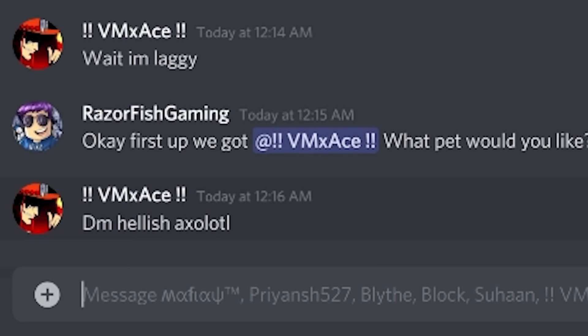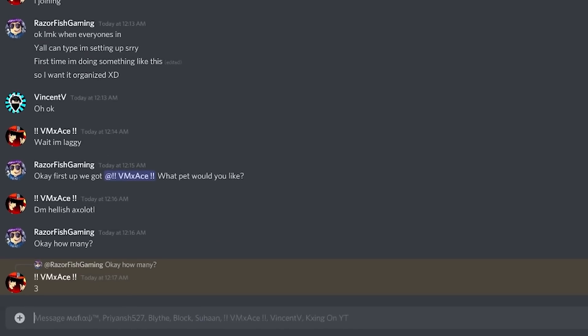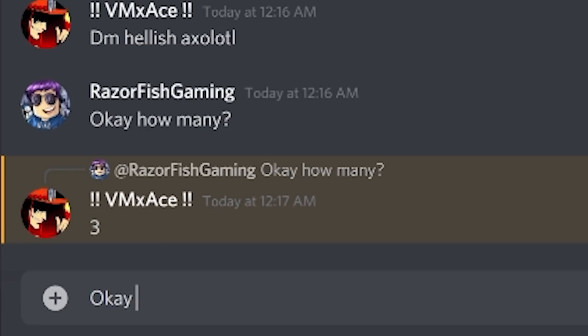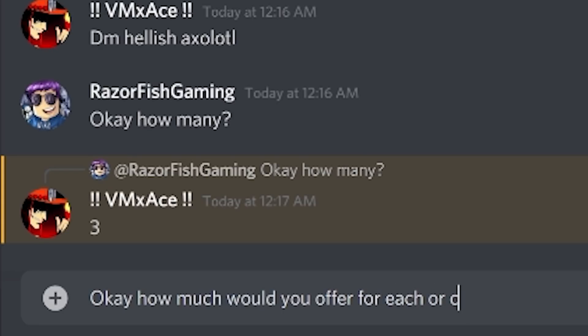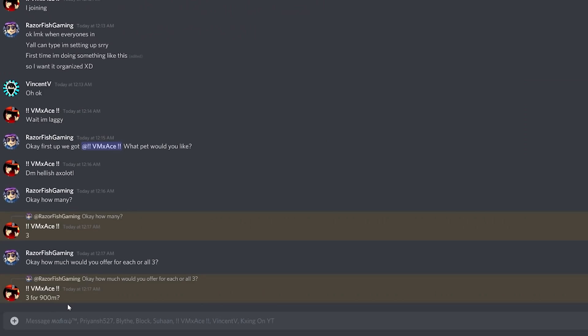He wants Dark Matter Hellish Axolotls. How many would you like? He said three. How much would you offer for each or all three? Three for 900 million, that's 300 million each. Okay, that sounds good.